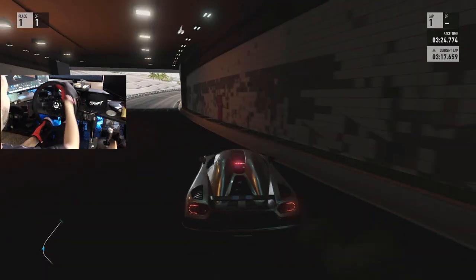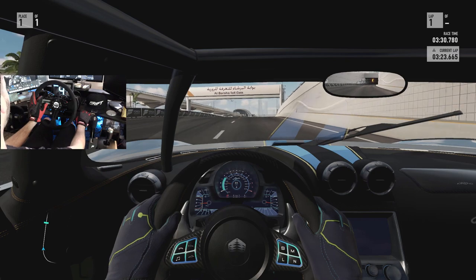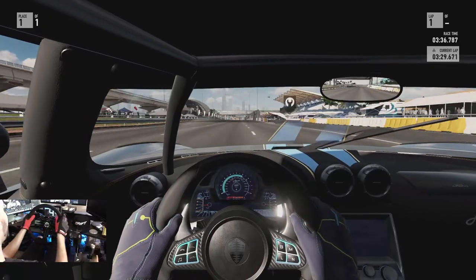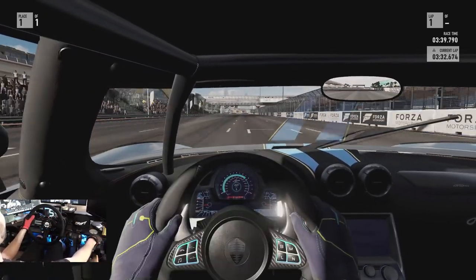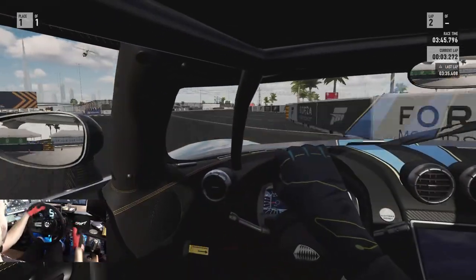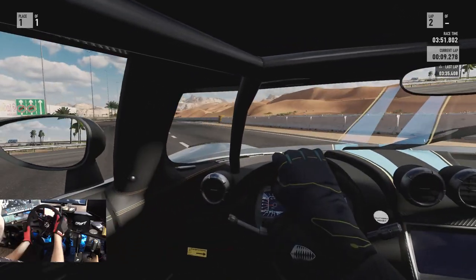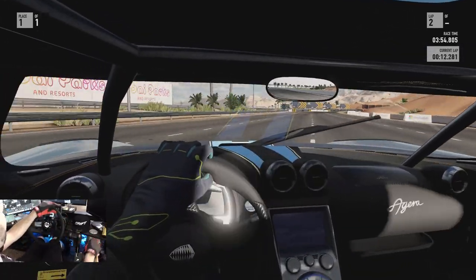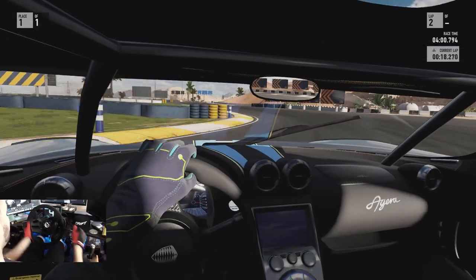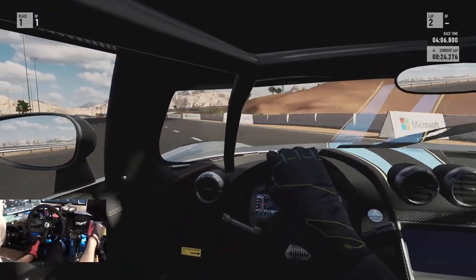Now we're going to switch it up — we're going to switch the cameras around. We're going to switch the car up and then switch this camera so that the drift cam is not impeded. Somebody commented that on one of my other videos where I was rocking the drift cam. So first impressions in third person — this car gets it. Let's see how we do in first person, because I'm still definitely not used to the drift camera since it looks where it wants to and not where I want it to.